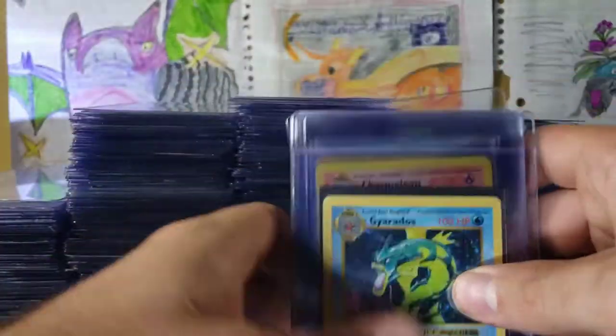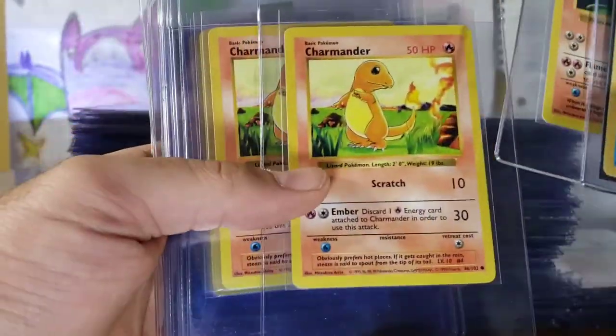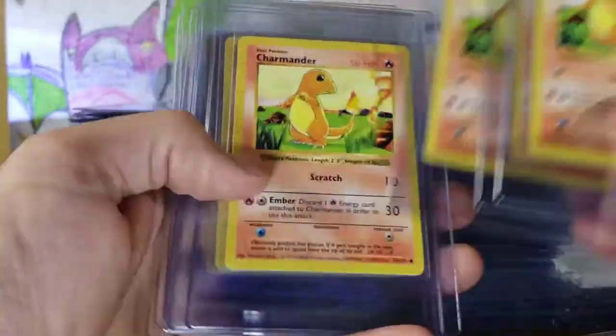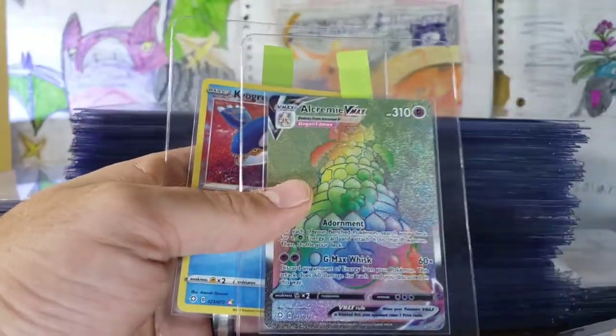We are getting into a little bit of Shadowless. We have a Shadowless Gyarados, Shadowless Poliwrath, Charmeleon. And here is the Charmander collection — Shadowless Charmanders galore. That led to an Alcremie VMAX and a Kyogre.